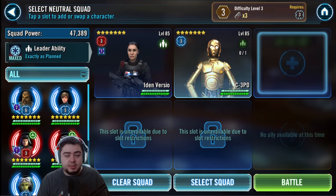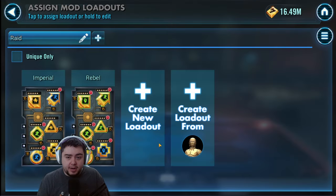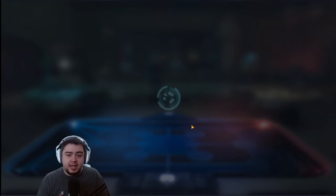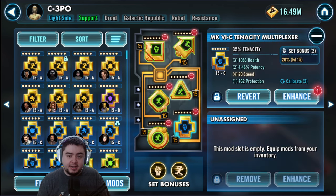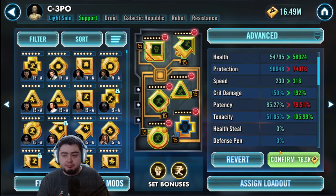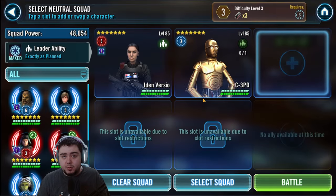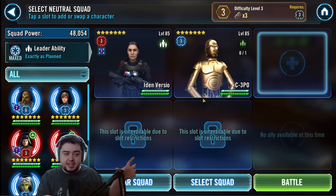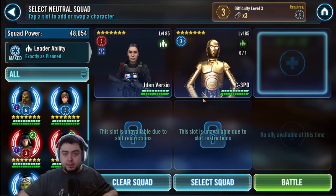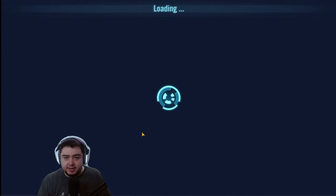For our Rebel, the loadout is going to be slightly different. What's most important is speed and then tenacity — you want over 100% tenacity. We'll go over why once we get into the raid, but going in you want as much tenacity as you can and as much speed. We have over 100% tenacity here — that's where you want to shoot for. It's basically it: tenacity, crit damage, speed. And just like that you have your people modded for the raid. Now you don't have to worry about modding all of your characters perfectly — every time you take one Imperial and one Rebel, like Piet and Han Solo, you just plug those loadouts right in.